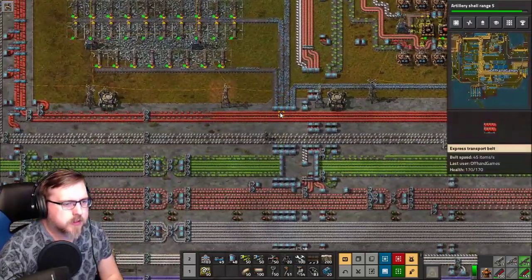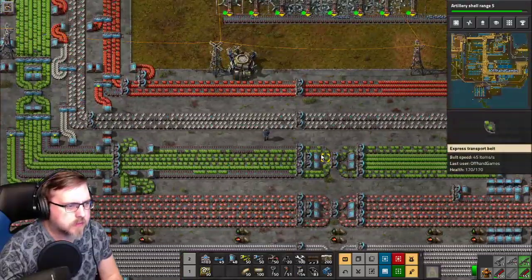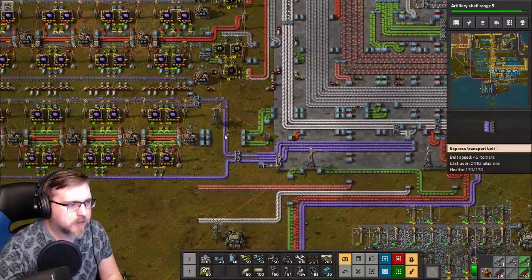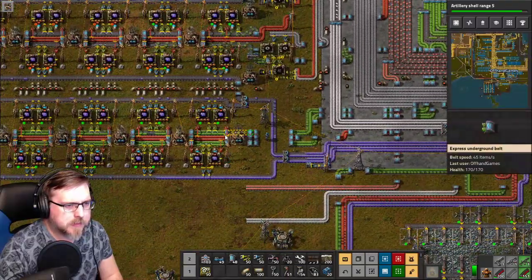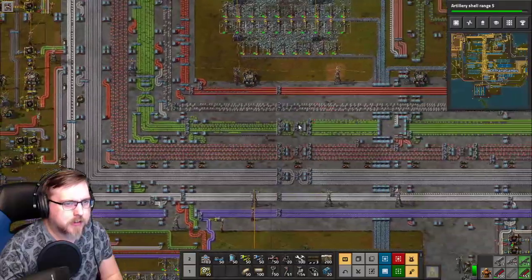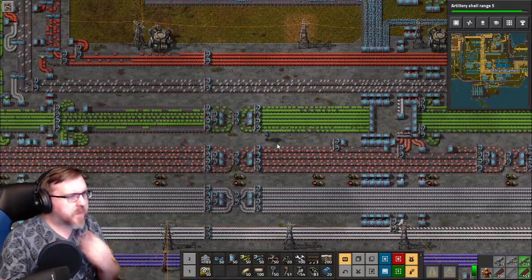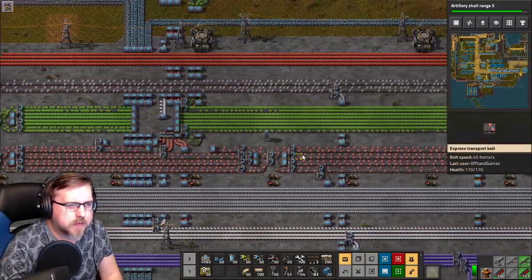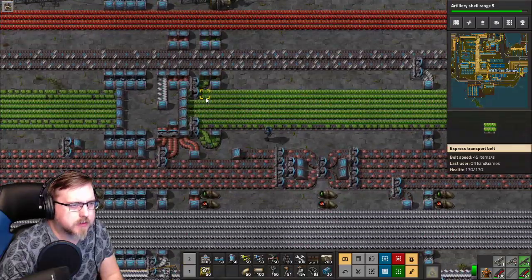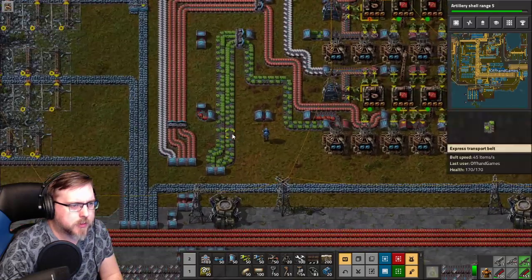Green circuits are a little light. We prioritize green circuits coming out here for blue circuit production. I don't know if I want to leave that that way or not, because it really shortens what's over here. Does look like it's getting back to a bit more saturated.